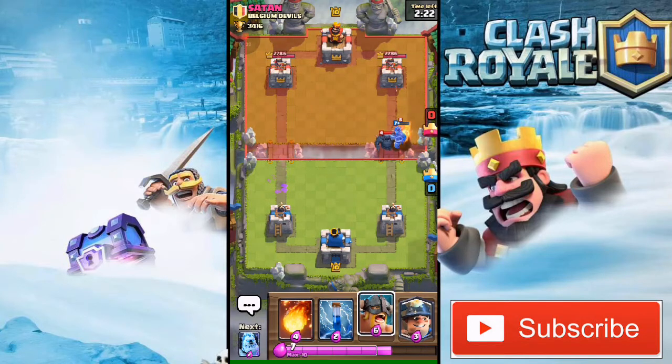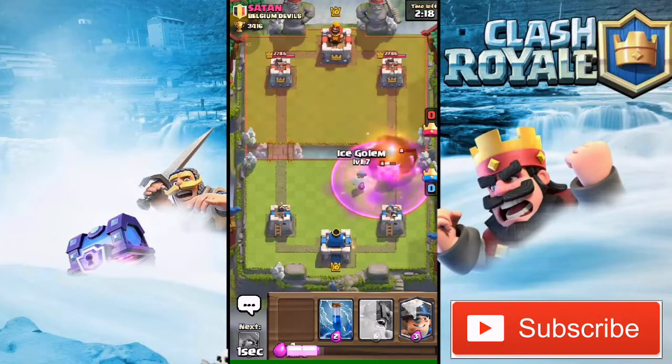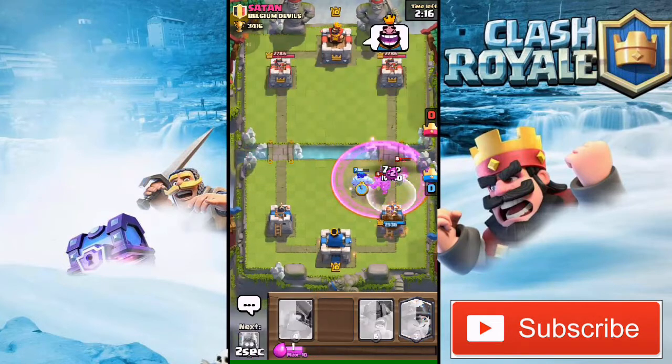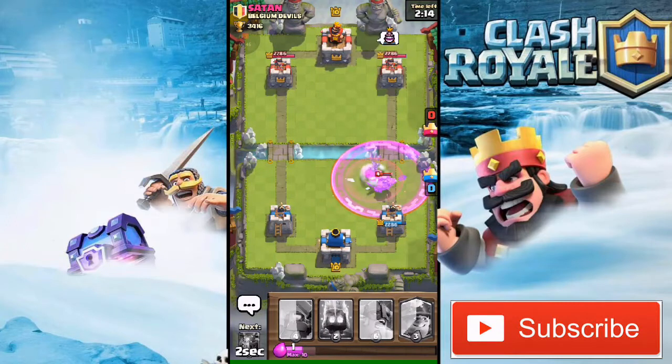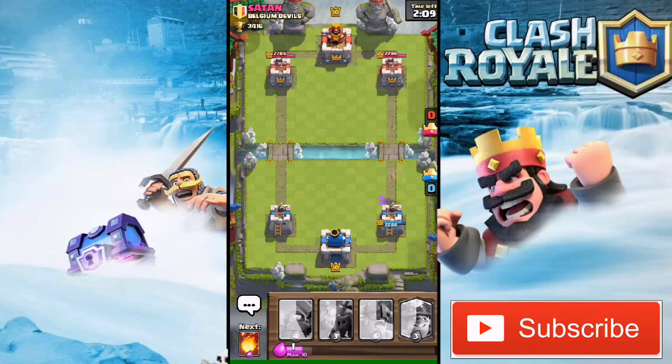He also has a Wizard there, so I'm just gonna Fireball all of them. Then I'm gonna drop an Ice Golem and a Zap — that should be it. That PEKKA is so fast, but I dropped my Fire Spirits there which is really awesome. As you can see, I didn't commit a lot of elixir — I just defended his whole push.